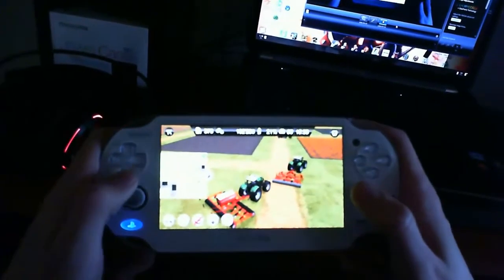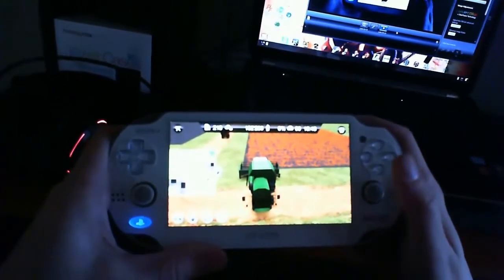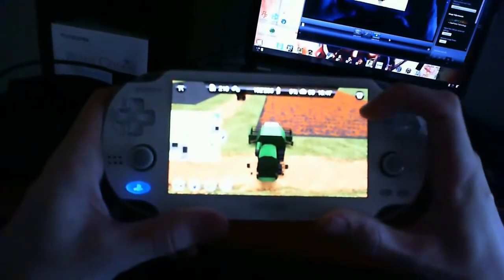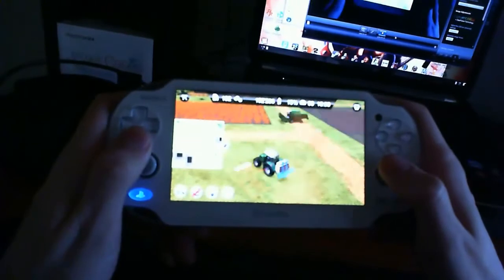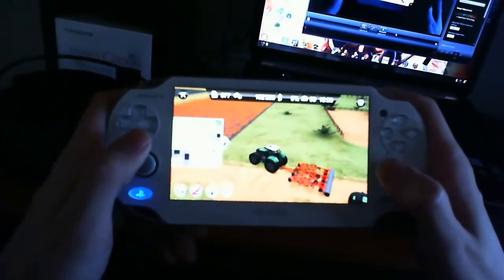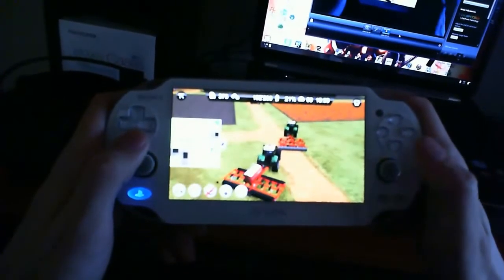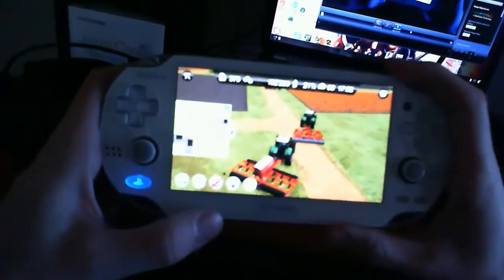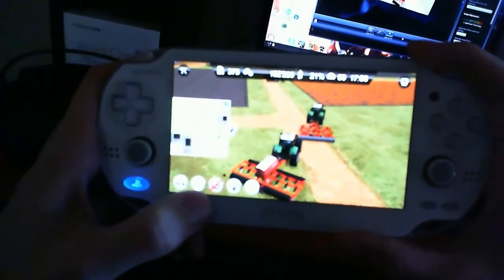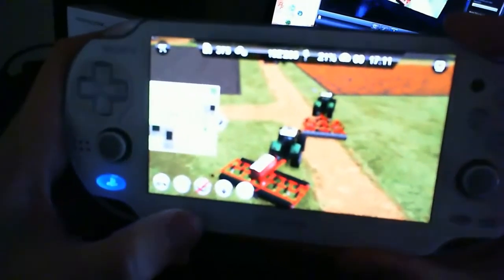I already have a large number of tractors and combines. When you finish combining, you run the plow — I've got the bigger red plow — and plow that out. Then you want to seed it. When you're seeding, if you hit the second button it will change what you plant: right now I'm on wheat, now it will be on corn, now it is on canola.